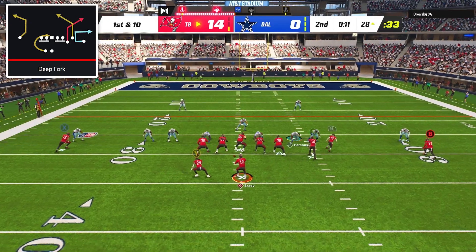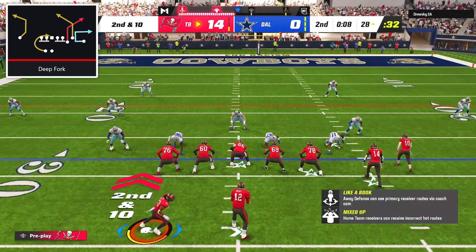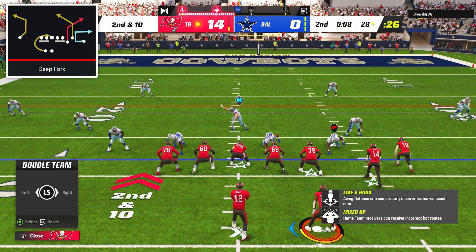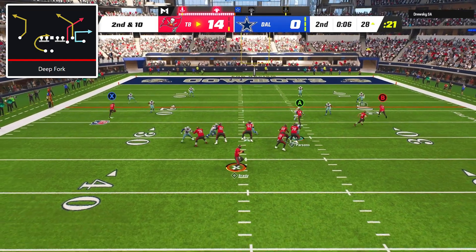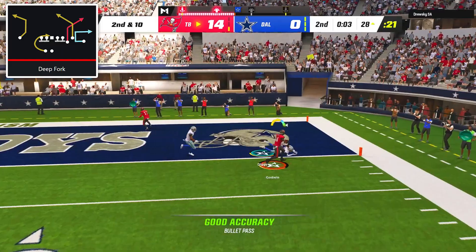On first and 10 my opponent showed he was fully committed to user rushing with Micah Parsons. So on second down I ran the deep fork flood setup but this time I blocked my running back, motioned him over to Micah Parsons' side, and double-teamed Parsons before the snap. With the extra blocking it gave us all the time in the world and we kept feeding team MVP Chris Godwin for yet another touchdown catch.